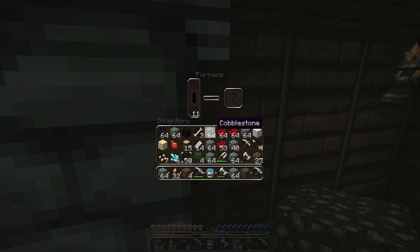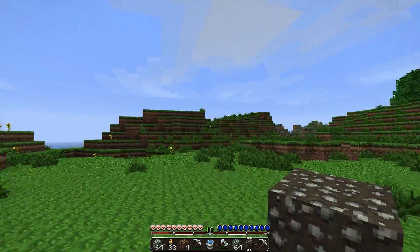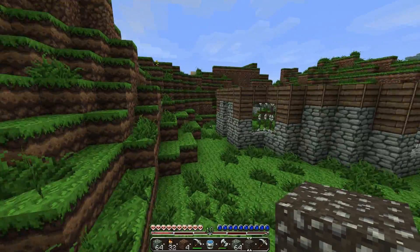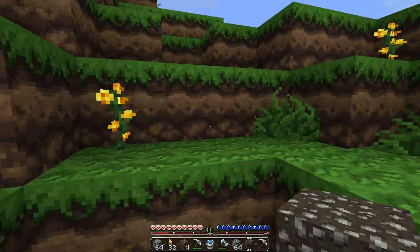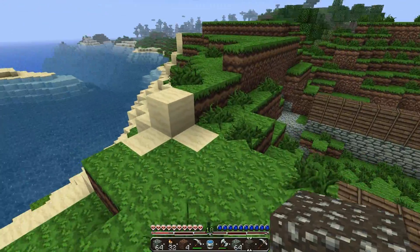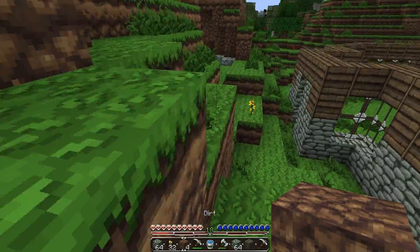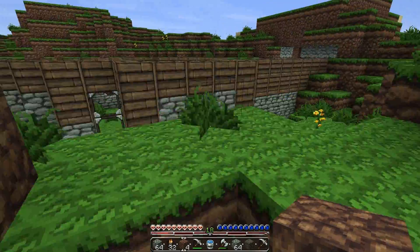I'm going to pull that and put cobblestone in because what I'm going to do for the floor is stone brick. Just to give you guys a layout of what I have in mind — from inside here I plan on hollowing out this area a little bit and putting cows over here, and then on the other side there's a cave where I'm going to put sheep. Those are going to be my main focuses because they provide the most out of animals in Minecraft.